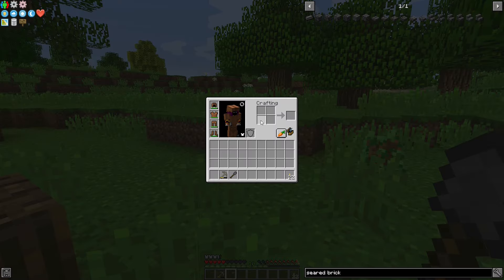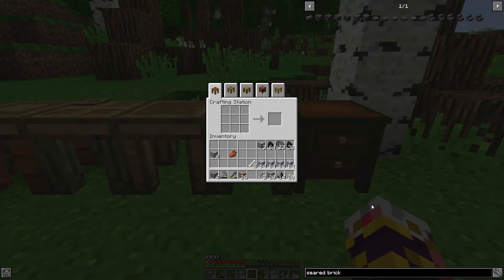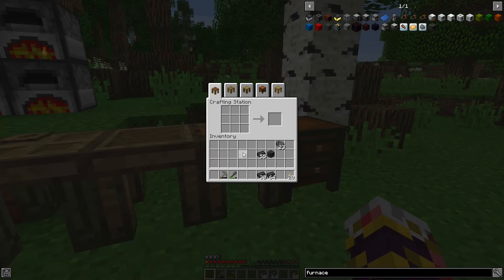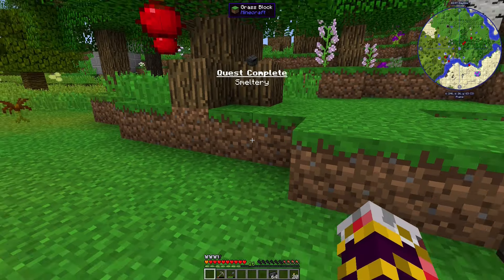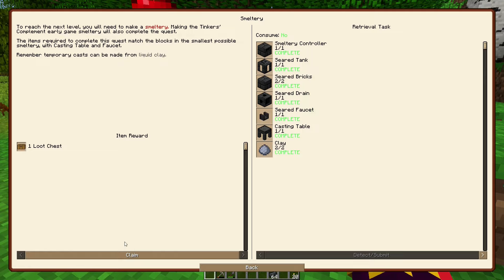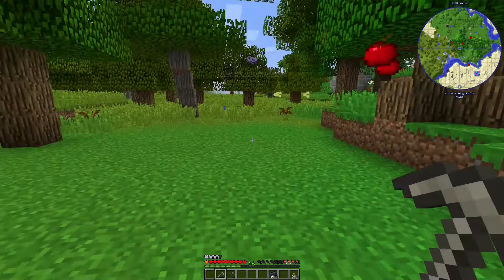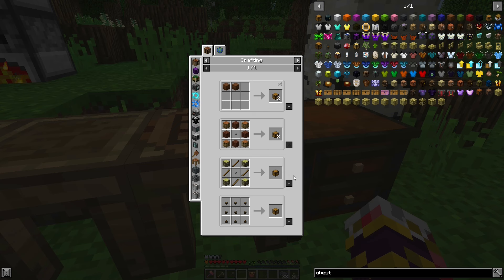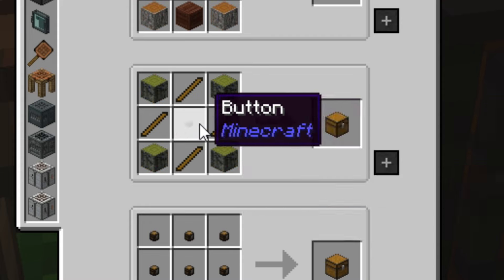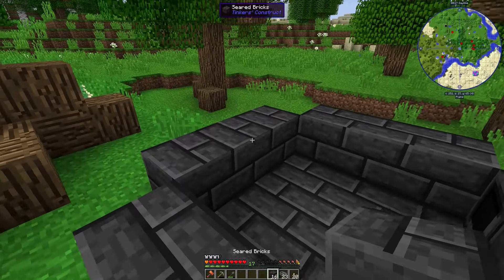Four stacks of grout — smeltery controller, seared tank, seared drain, casting table — smeltery quest complete! I got a loot chest, harvest level 3 completed. I have enough to upgrade my smeltery to two tall, so I won't accidentally fall in. Let's go — I think we can start making some metals now.